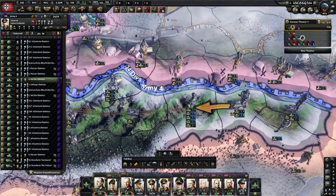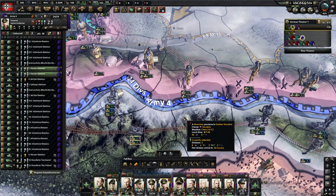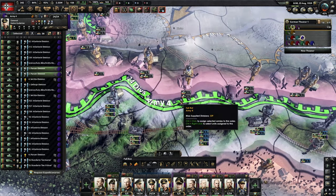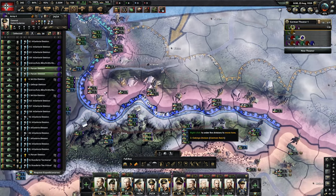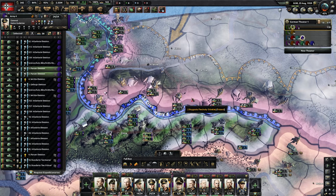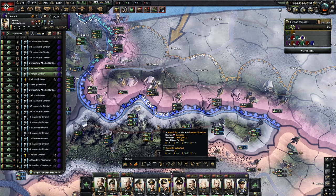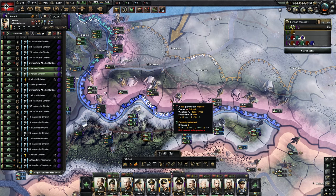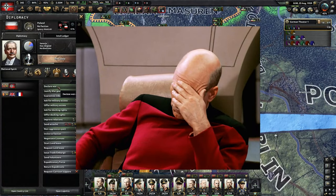We've got these two divisions here — notice we've got two tiles connecting to this one, which gives a little bonus to our combat width. I have a tutorial dedicated entirely to combat width if you're curious. With these two tank divisions selected, I'm going to pre-plan the attack by holding shift and right-clicking where I want the attack to be — so: move there, attack here. We need to declare war first though, since you cannot break through and encircle a country without declaring war on them.